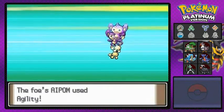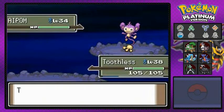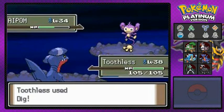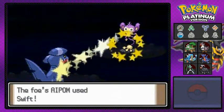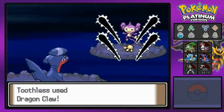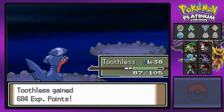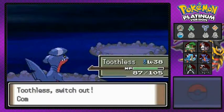This guy's going with Agility so now it's super fast. It's all right - it won't hurt me, right? It probably will. But here we go - Toothless, strong as an ox. We're gonna finish this guy off with Dragon Claw. Dragon Claw for the win - oh yeah, bye-bye! And he's coming out with a Floatzel - another good Pokemon right there.